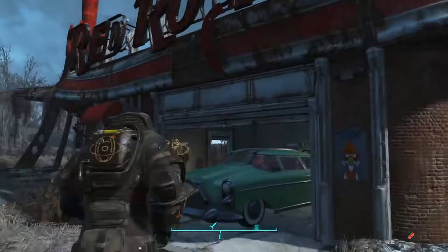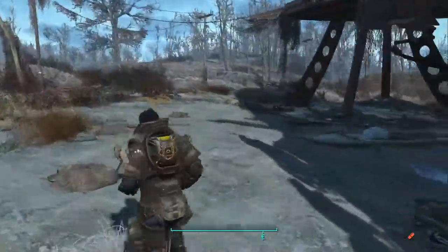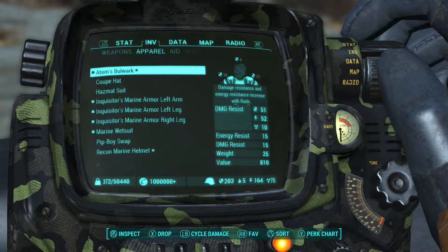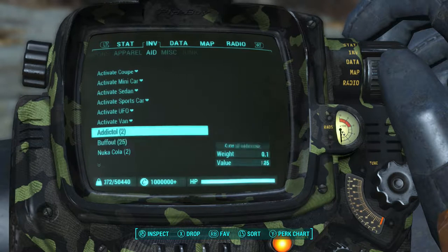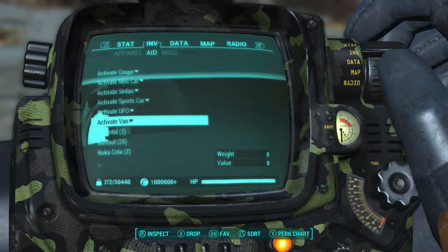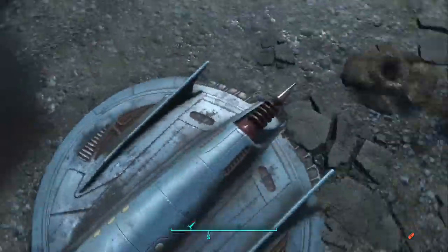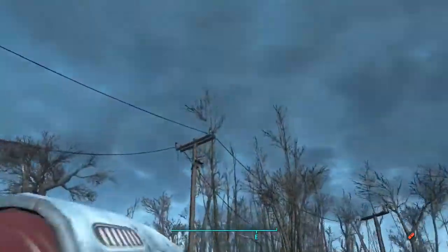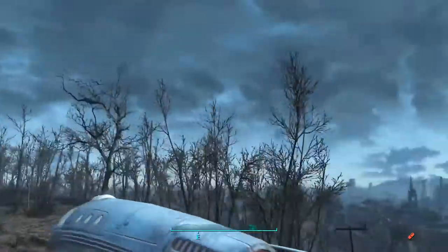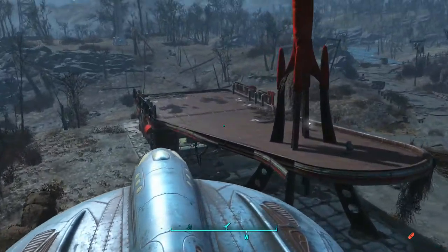As you can see I have a coupe and a sedan here — modern cars, good looking cars in Fallout. That is because of the drivable UFO mod in Fallout 4 for Xbox One. This is a really cool mod that lets you fly a UFO. As you can see, I'm flying in this really cool UFO and I can actually go up in the sky and fly around. It basically replaces your player model with the UFO.